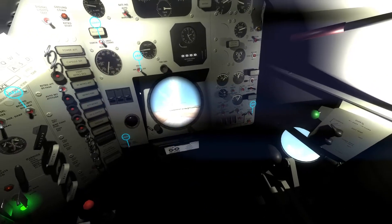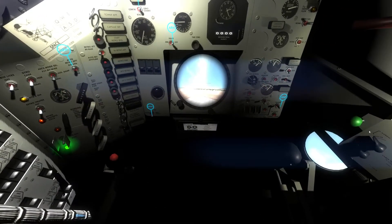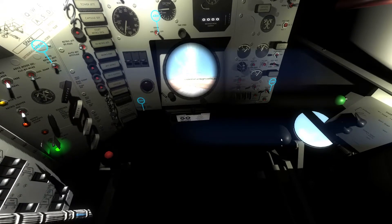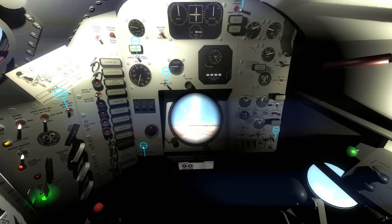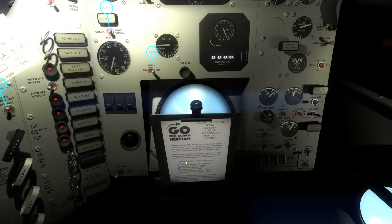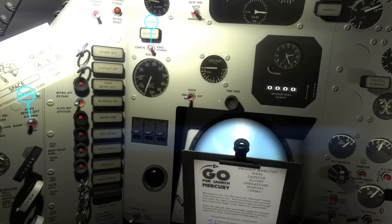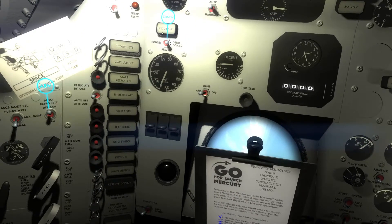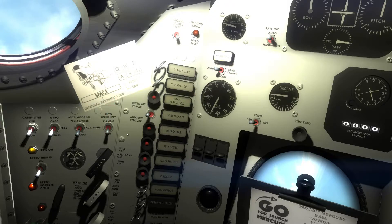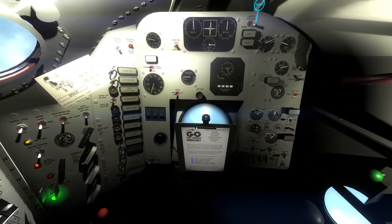It doesn't really matter what order. As you can see, even with the controller and the keyboard I have full control of the craft. I can rotate around. Let's go ahead and flip some of these switches — we want to go to UHF. You can see it will check off what you've done. We need the beacon switch. Turn that on. Squib is armed. The retro dreads to arm, and then we can tell the tower we are ready for launch.